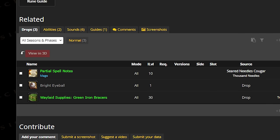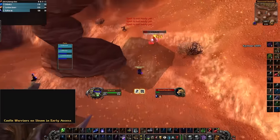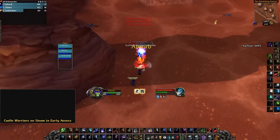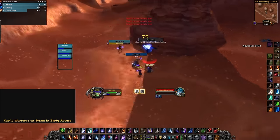Each of them drops an item that combines into Chronostatic Preservation: Scorched Harpy, Singed Pridewing, and Seared Cougar. All need to be hit with frost spells. Frostbolt, Cone of Cold, Ice Lance, and Frost Nova all seem to proc these effects. You need to spam Frost Damage on the mobs and kill them before they heal up.